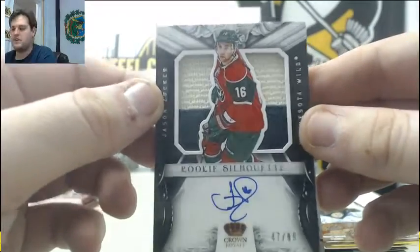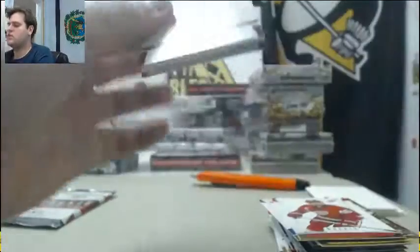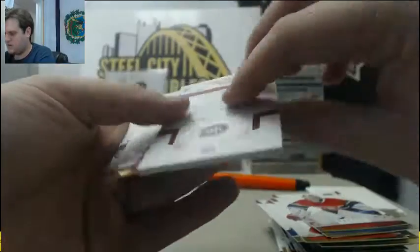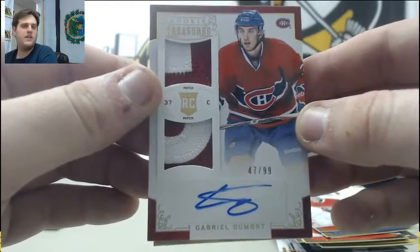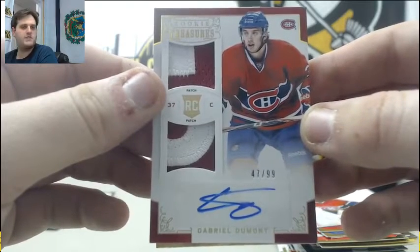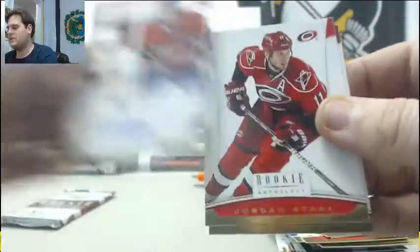Beautiful patch right there. Price, Lindback, Johansson. Oh my goodness, look at this patch — Gabrielle Dumont, rookie patch auto, 47/99. Beautiful patch right there. Two nice patches back-to-back. Gabriel Dumont 47/99, rookie patch auto. That's what patches should look like.